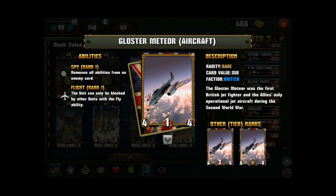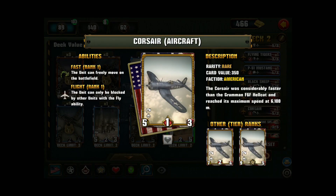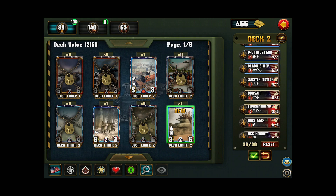I've got a Gloster Meteor, a British jet fighter — British cards are very good at debuffing, and she removes all abilities from an enemy card. So if an enemy card has unblockable, you play one of these and it no longer has that — very useful. I've got a Corsair: again one of the free-moving ones, easy to upgrade at just one action point for the first promotion, does a relatively good amount of damage but doesn't have a huge amount of health. You still need someone on the other side who can actually block these things.